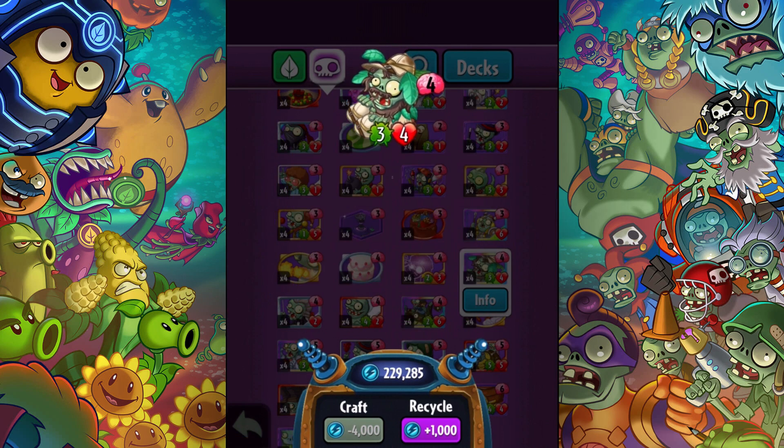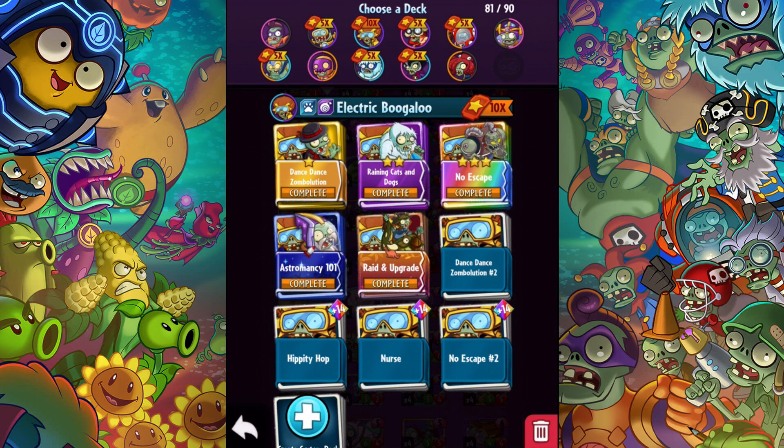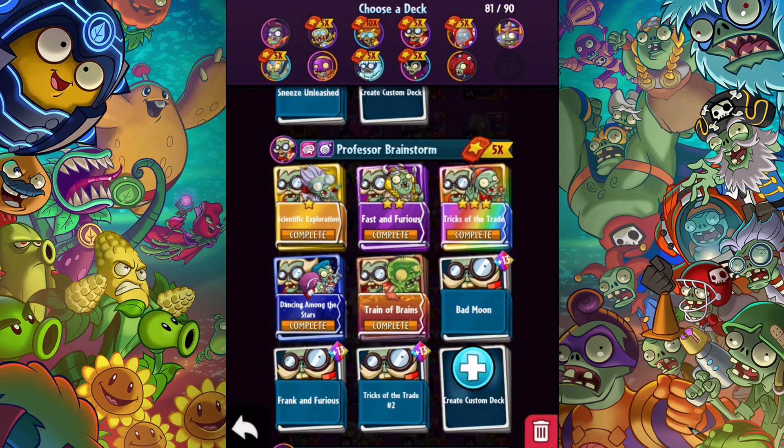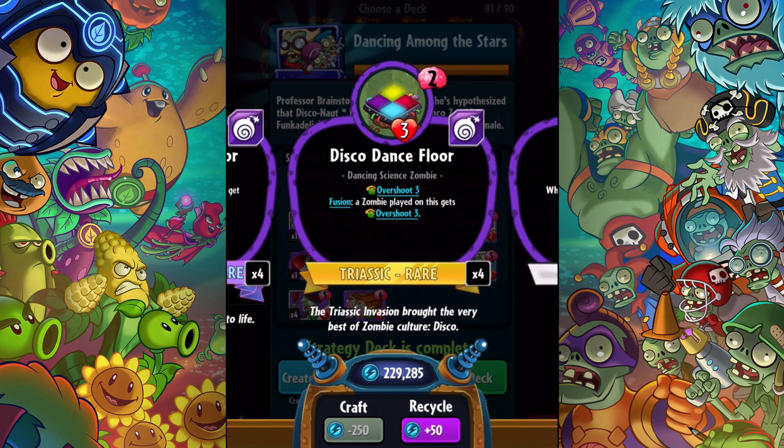With it only costing four, I think it'd be useful in a lot of different decks. I took a look at the decks to see what actually featured this card. The Dancing Among the Stars deck actually features four of him, and it's been updated to include two binary stars and four headhunters. It also has overshoot of three — a zombie played on here gets overshoot of three.